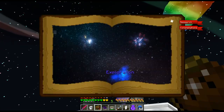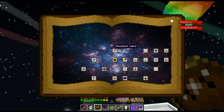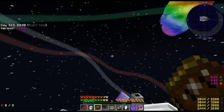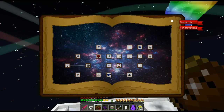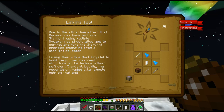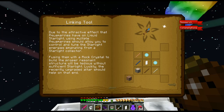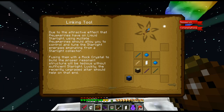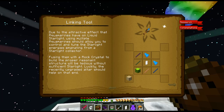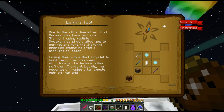Let's see if it says in the book. Attunement — that's a new one. Let's do an altar. Maybe we need the impulsion linking tool. Here's what I want: due to the attractive effect that aquamarines have on liquid starlight, using multiple aquamarines should allow you to control and tune the starlight energies emanating from a starlight collection. Fusing them with a rock crystal to build the proper resonance structure will be tedious without sufficient starlight, but luckily the recent altar upgrade should help on that end.